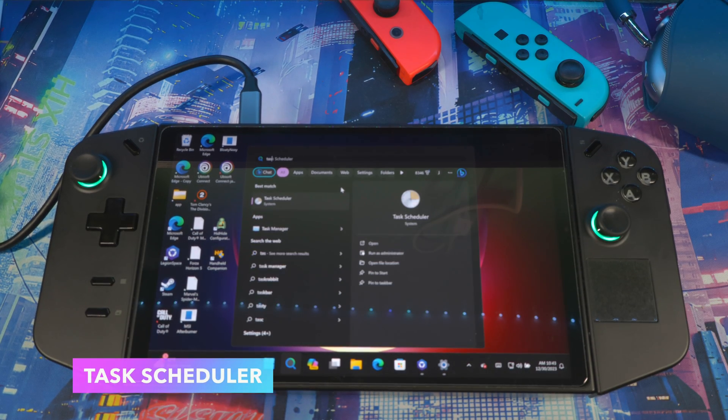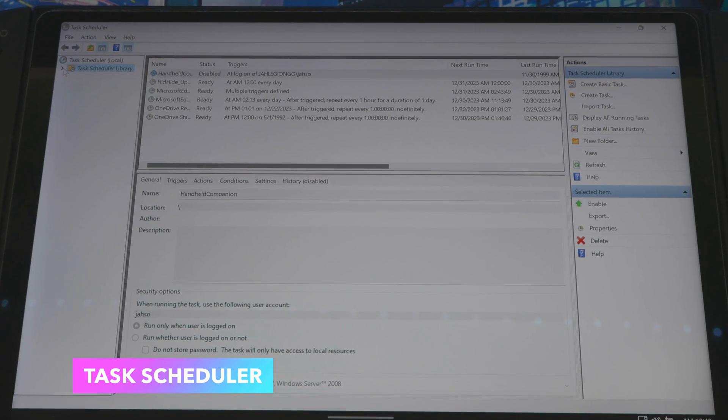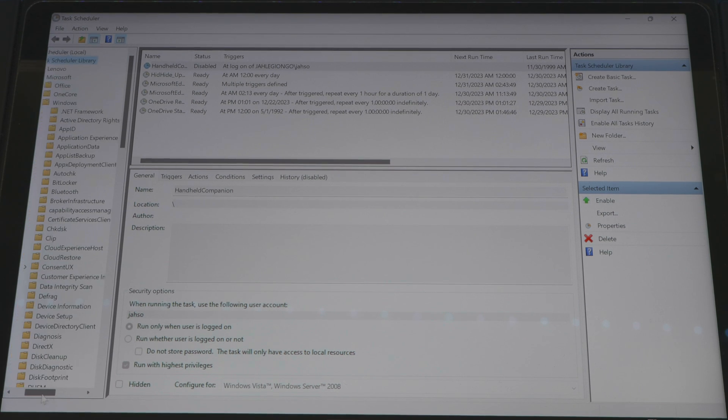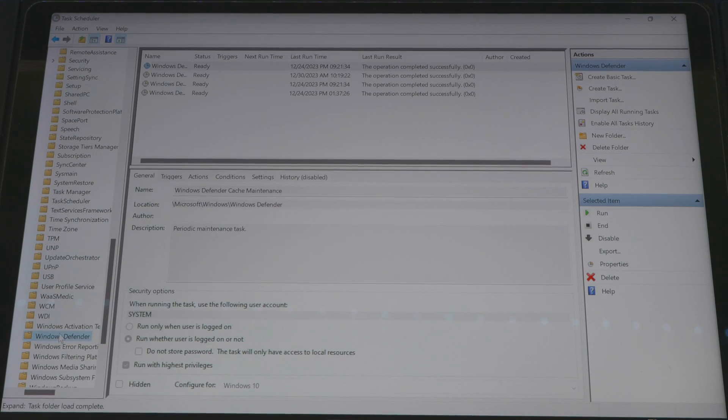The first thing I want you to do: go to Search, search for Task Scheduler, open that up. Once you're here, go to Microsoft, then Windows. Scroll down and look for Windows Defender — open that up. You'll see all your Windows stuff running in the background. These things don't need to run while you're playing your game because they use your resources.